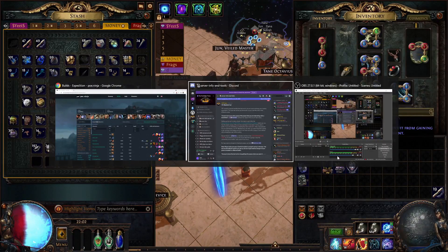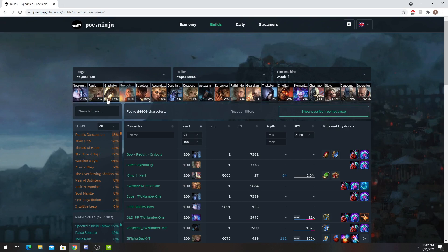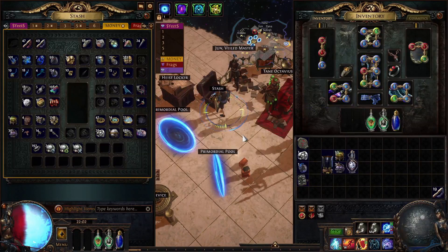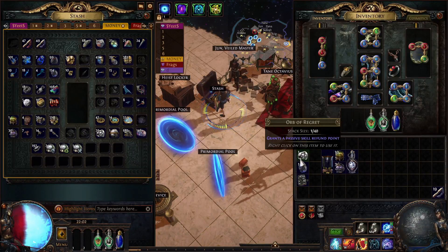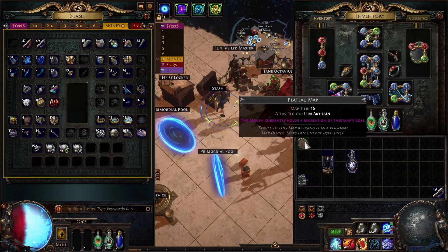Let's talk about build diversity. It's not really a lot — as you can see: traps, minions, raiders, toxic rain probably. I also played toxic rain raider. It's minions right now at the top. This is probably spectral shield throw or something like that. The build diversity got a little bit nuked because of the nerfs in damage — my builds also got nuked. I had like 12 builds in Path of Building before the patches and I lost like 75% DPS on most of them.